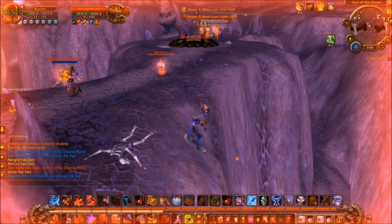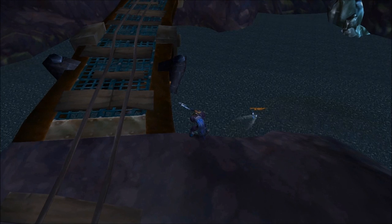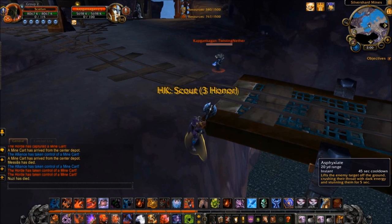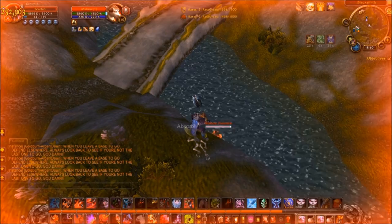If you watch the Tauren here, you'll notice that he manages to walk into the point of no return without any help from me. This quite often happens when you position yourself correctly, especially when attacked by warriors whose charge ability puts them in the exact same position that Death Grip would. Note that I'm focusing on using this technique to drop players into a body of water, because water acts like a movement speed impairing ability, effectively taking the enemy out of play for the duration.